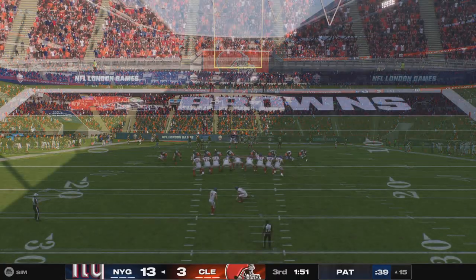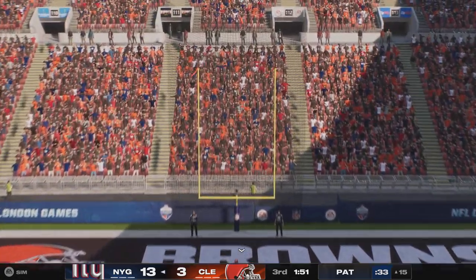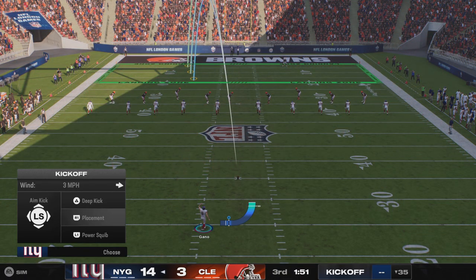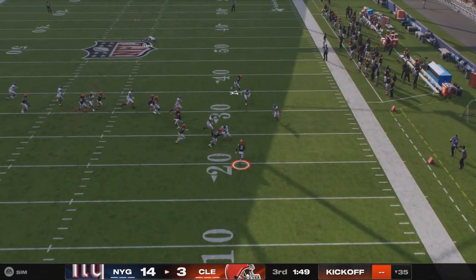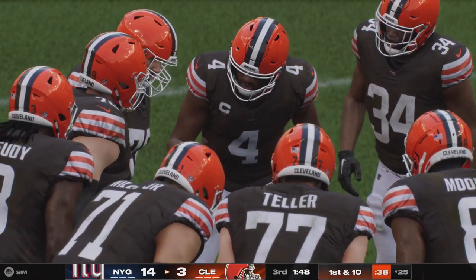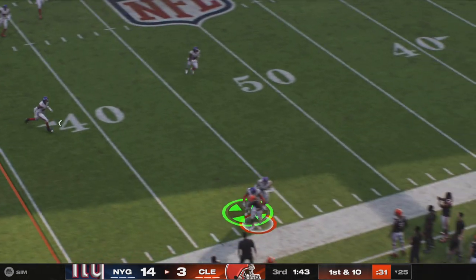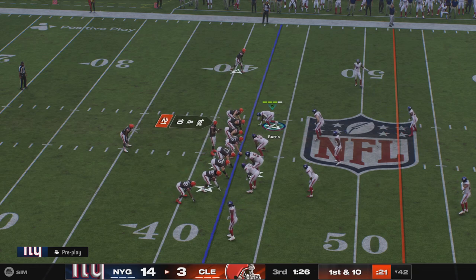What separates the really good quarterbacks in the NFL is not only the ability to process, but to process quickly under pressure. He's able to go through his progression, find his target in the end zone, and deliver the ball on time, accurately — the result is a touchdown. The kickoff is returned from the six, brought down right at the 25. First and 10 — Watson throws downfield into the hands of Moore for 18 yards on the first play, and a first down.